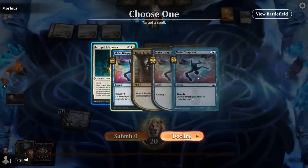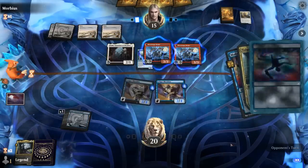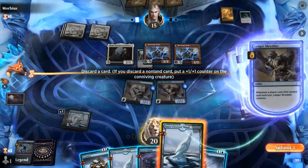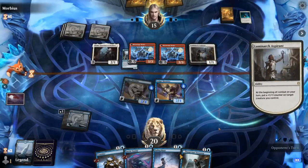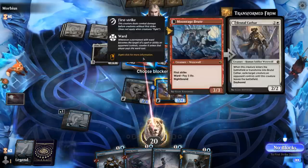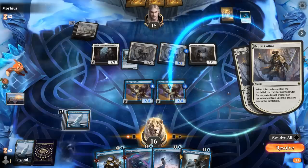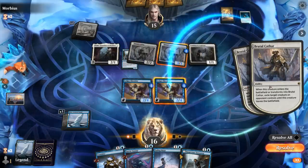Our opponent can still play another spell to switch back to day and transform both Brutal Cathars, but then we get to loot with Ledger Shredder — that's kind of the saving grace. Aspirants means we're going to lose both Shredders, so we should hang on to our spells. Fading Hope can bounce one of the Brutal Cathars to get our creatures back, so it's going to be an interesting game. I could try double-spelling here to trigger Ledger Shredder, or just bounce the Brutal Cathar that has Stowaway underneath.